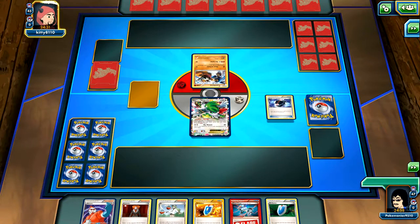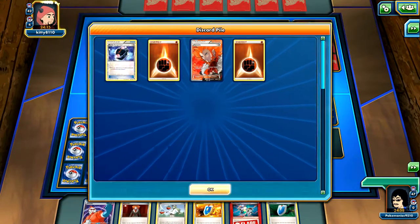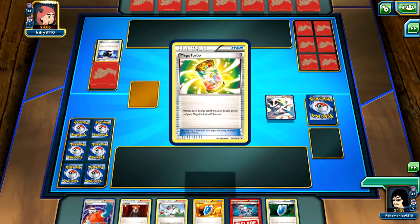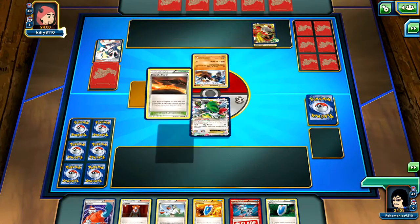We see a Battle Compressor out - this is obviously Groudon just because of the sleeves. Usually don't play Battle Compressor in fighting decks unless it's with Primal Groudon, because then you can just Shadow Power and Mega Turbo and stuff. We see the Groudon, Spirit Link, Scorched Earth. He doesn't draw anything right here. I might actually just go for a really slow conservative play. Let's Zoroark off this tool - let's do this so that he can end his turn. Then I'll Head Ringer.